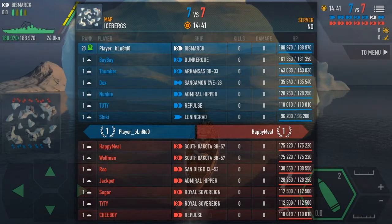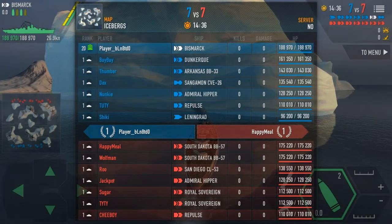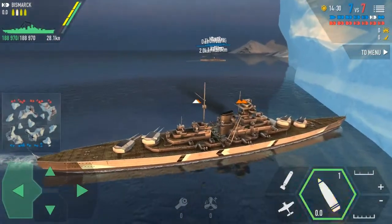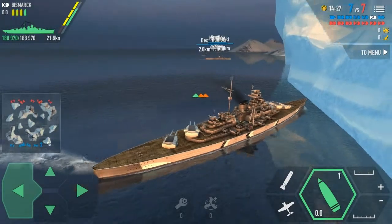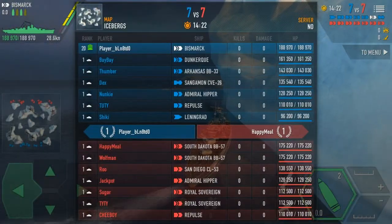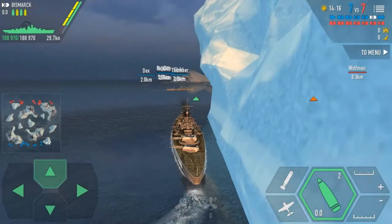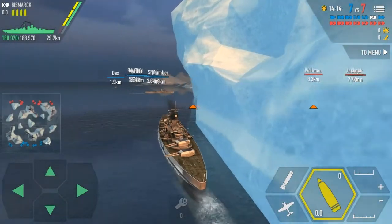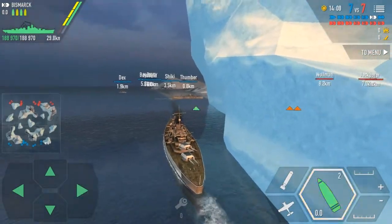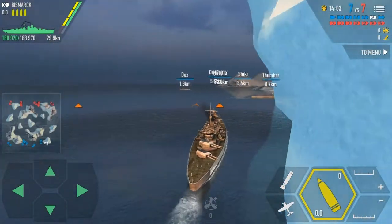We also got Thumber who's the Arkansas, Dex who's the Sangamon, Nunky who's the Admiral Hipper, Tootie who's the Repulse, and Shinky who's the Landing Guard. Oh my god, we're gonna crash — and we just crashed. The enemy team looks pretty powerful. I'm not gonna mention all of them; I only mentioned my team. We just crashed into our iceberg — that's a great way to start.